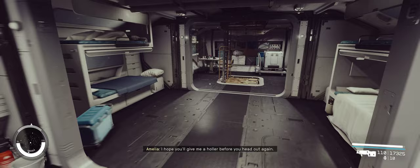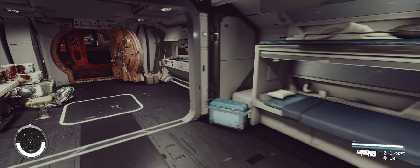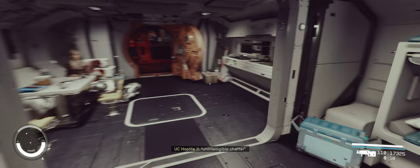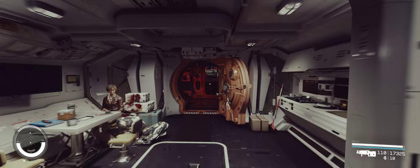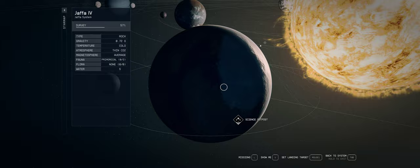I hope you'll give me a holler before you head out again. Well, of course, Amelia Earhart. Super basic interior too — looks like it just has the two-by-one all-in-one hab, and here's your connector. The wanderlust is really kicking in. Does this have any special abilities, or is it really this basic? Well guys, that was the fun little Vulture's Roost.